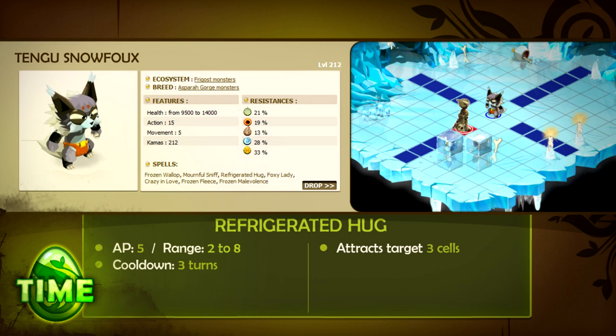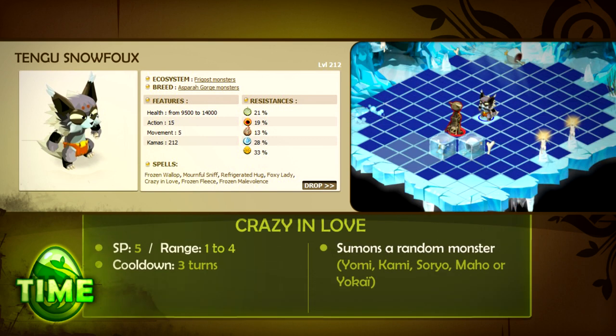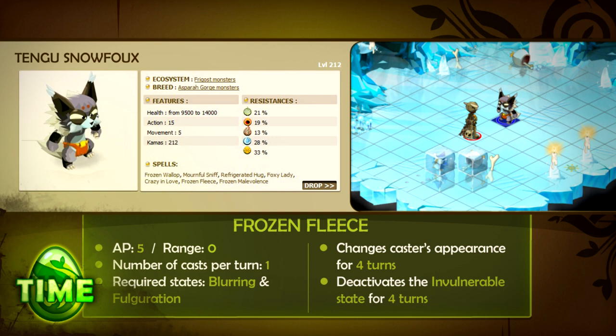Refrigerated Hug attracts an enemy towards the Tingu by three squares. Foxy Lady is cast in close combat and does air damage based on how much HP the Tingu has already lost, as well as a fixed amount of earth damage — only castable when its invulnerability has been disabled. Crazy in Love summons a random snow fox dungeon monster. Frozen Malevolence adds 10 to 15% erosion to enemies in close combat and steals HP with water elemental damage. Frozen Cleese changes the Tingu's appearance and removes its invulnerability for four rounds — the Tingu only casts this spell at the beginning of its turn when it has both the fulguration and blurring states at the same time.